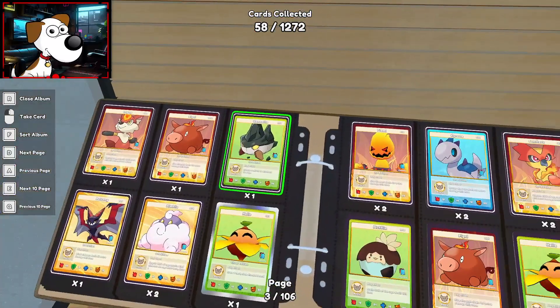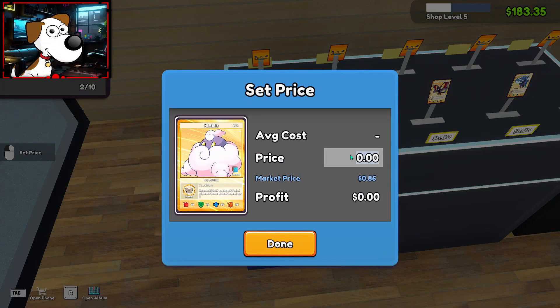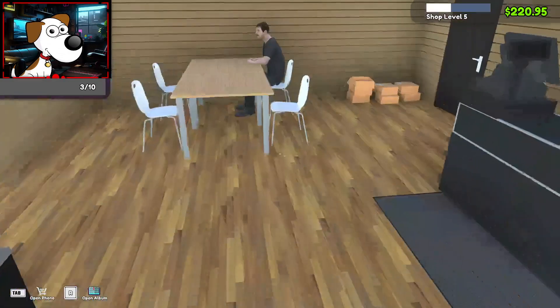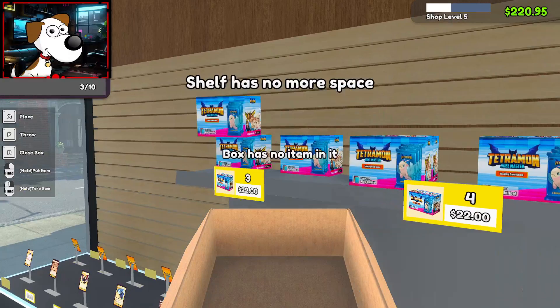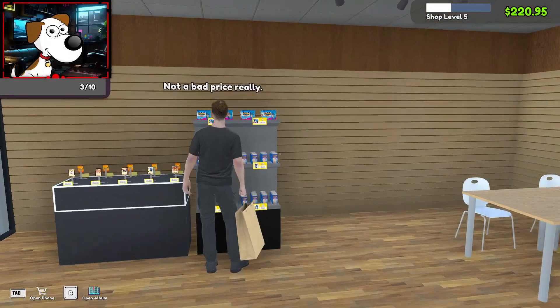I want to fill out my collection. Ooh, we got the Nimbly — how much is this? 86 cents. The market has a dollar. Oh, they pay after they're done using the table. Weird — gotta keep that in mind. If I'm trying to buy product and people sit down, I gotta wait for them to stand back up. Not a bad price, really.